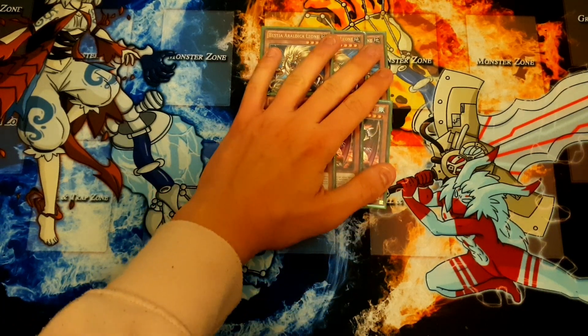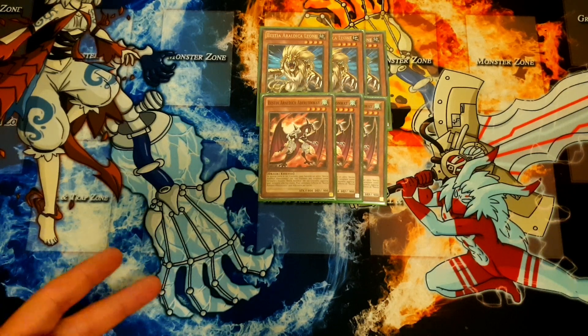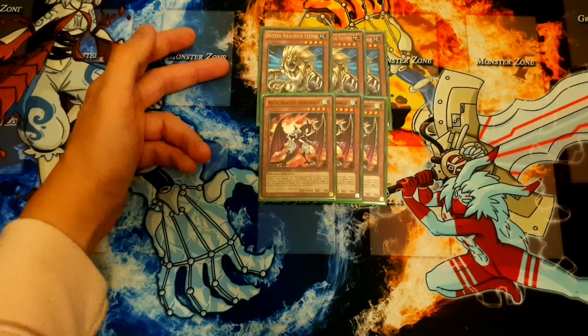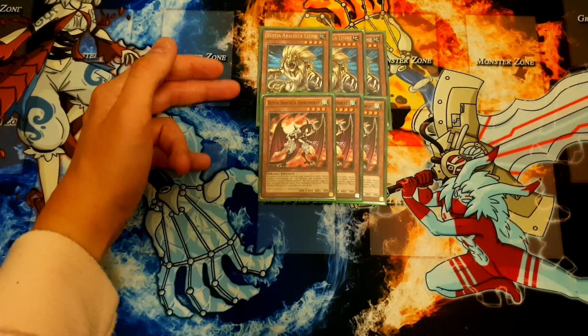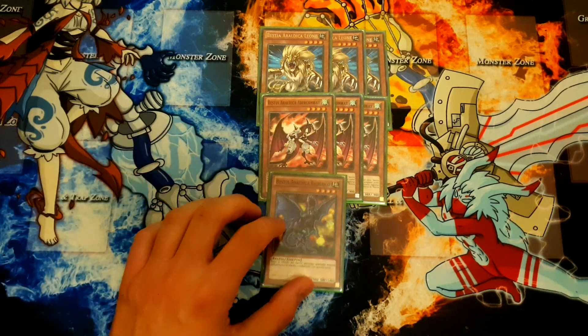Three copies of Abercrombie, the recycler of the deck. If you have two in the graveyard, you banish the other copy and then add back any Heraldic Beast monster — so you can add back Leo to get its effect again, or you can add back the same Abercrombie you activated. I am playing 8 Heraldic Beast names total.